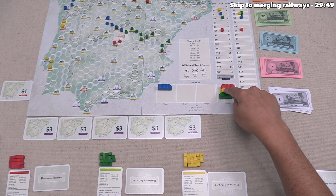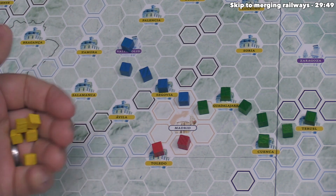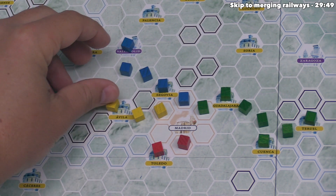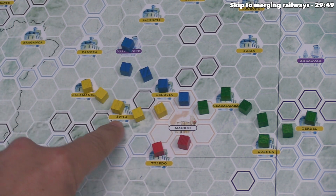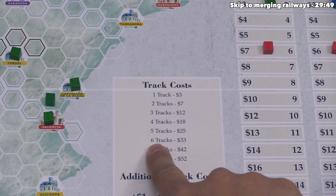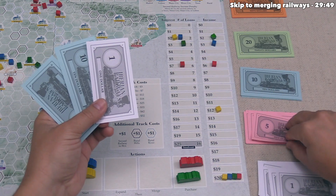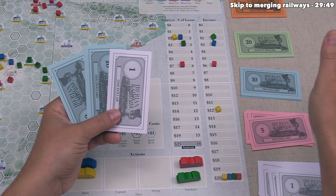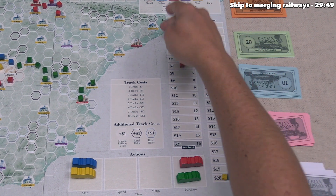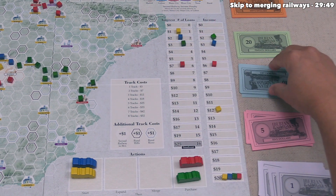Yellow starts their third railway, placing five cubes connecting Madrid to Ávila and then Salamanca. That increases income by six plus two plus two or ten, going from twenty-two up to thirty-two. Five tracks cost twenty-five money; they have twenty-one, take one loan for five more, spend twenty-five, and keep one money. They take thirty-two income, subtract two for interest — thirty — then pay off one loan for six, gaining twenty-four money.